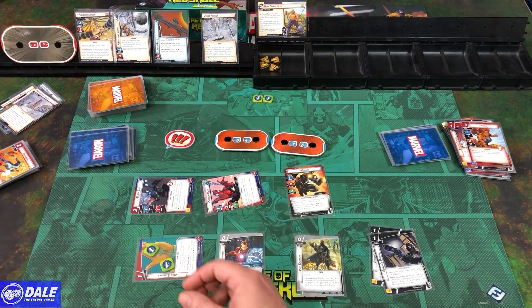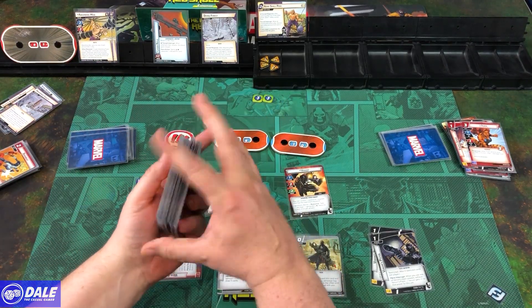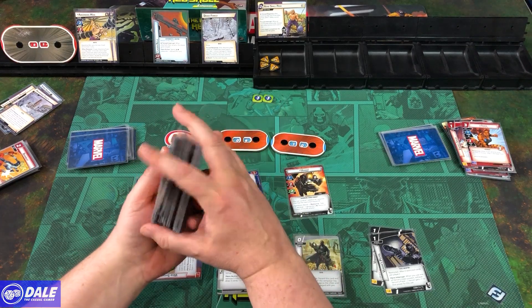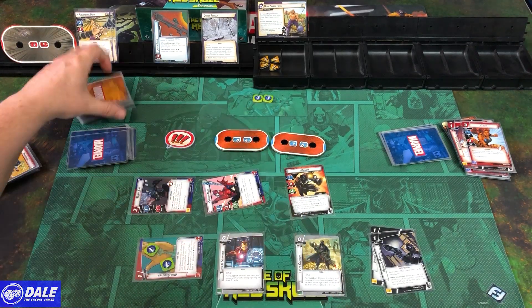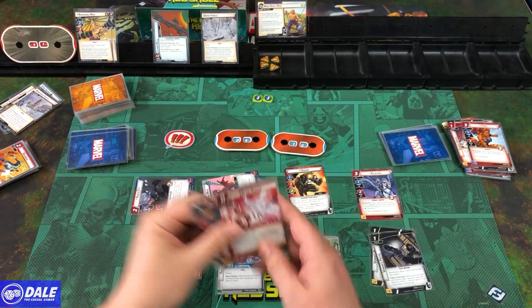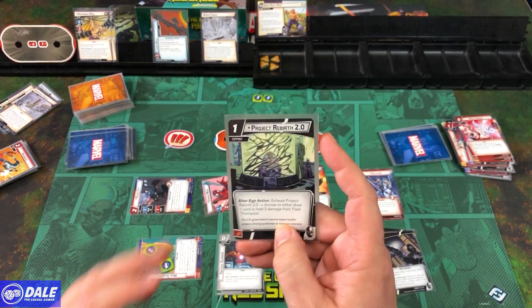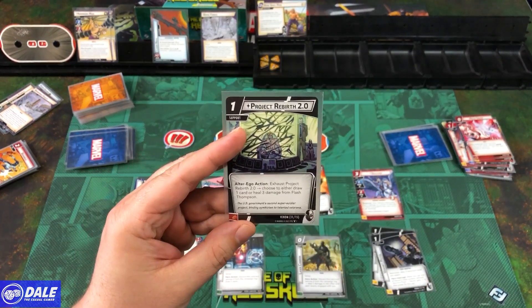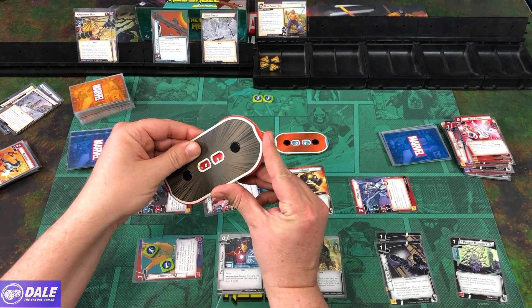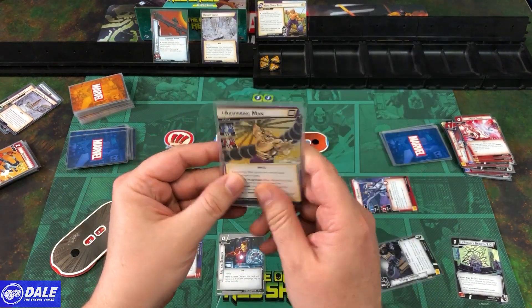Attack for 2, down to 5. We use a card as a physical resource and shuffle back in. Then we let Venom go — bring in Valkyrie; no minions to hurt, so she just comes in. Take a damage to create a resource, then bring in Project Rebirth — it's an alter ego action, exhausted. Choose to either draw a card or heal three damage from Flash. Attack for 2, down to 3. Then attack for 4, finishing off this version of Absorbing Man.